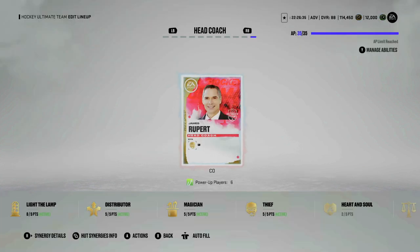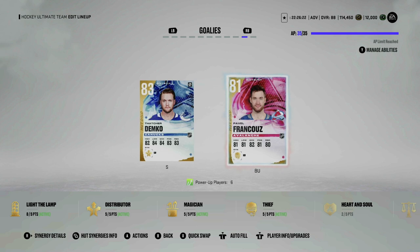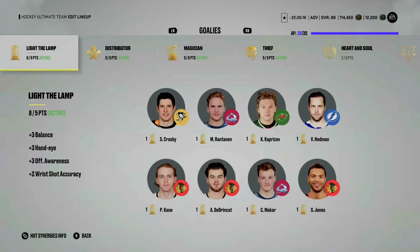Lastly, we've got James Reimer holding it down in goal as coach — his synergy is Thief, which is active. In goal I have Thatcher Demko and Pavel Francouz — I apologize if I'm mispronouncing that — and Francouz also has Thief on.